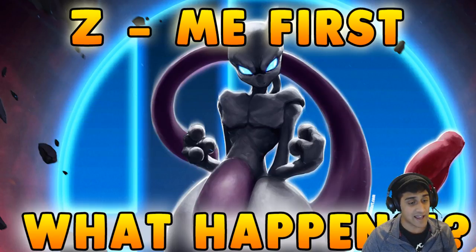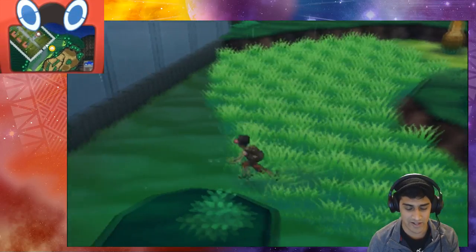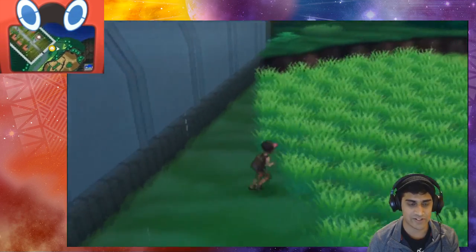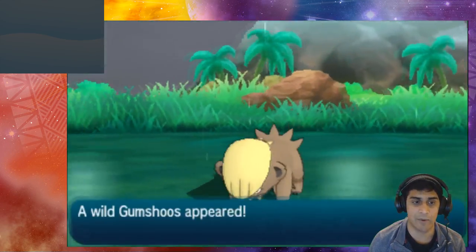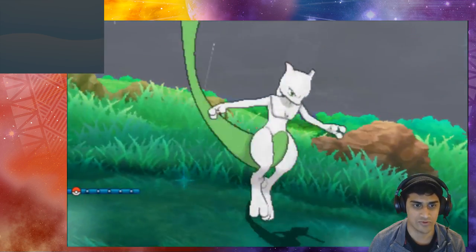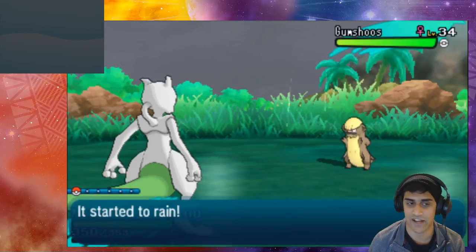We are next to the secluded town, going over to this grass patch to see what happens when we use Z Me First. For this experiment we'll be using Mewtwo — oh, a shiny Mewtwo! It's definitely gotta be hacked.